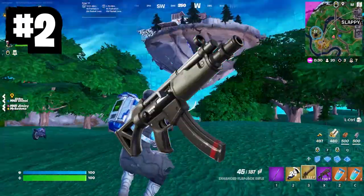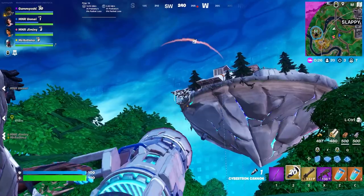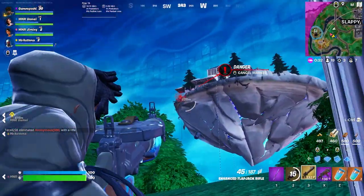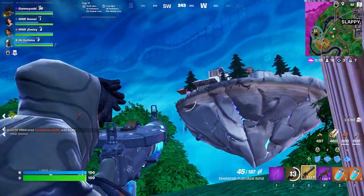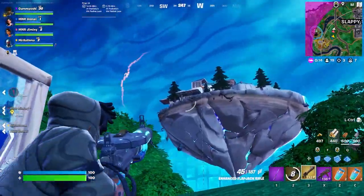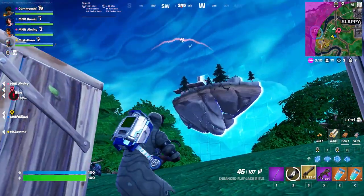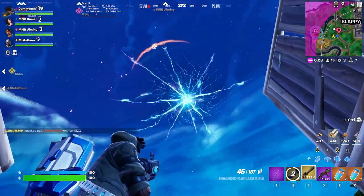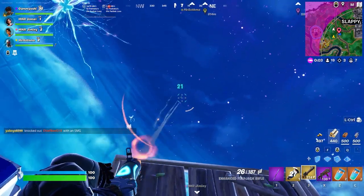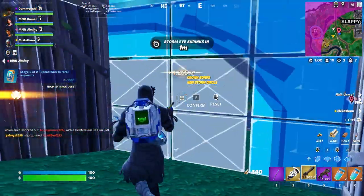Next up, we have the Submachine Gun. It's a good SMG to have, but it's just not as good as the Combat SMG. The Submachine Gun is not even good at medium ranges because its bloom spread is way too high — and to be fair, the Combat SMG is also bad at medium ranges, so neither of them are good at medium range. That means we're only comparing close-range ability, and the Combat SMG does way better with a much higher DPS. All you need to do is control the recoil and you've got crazy damage every single time.